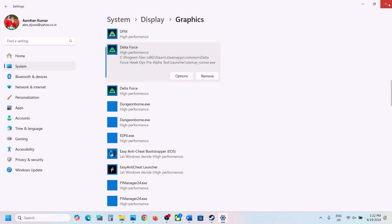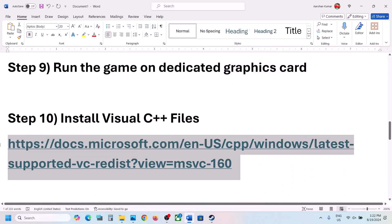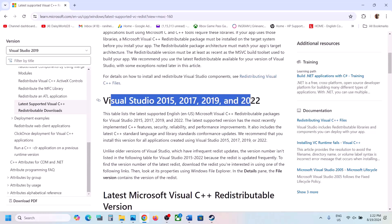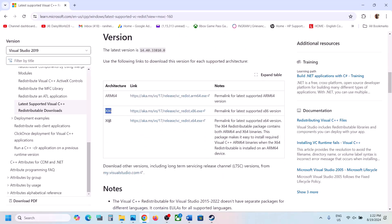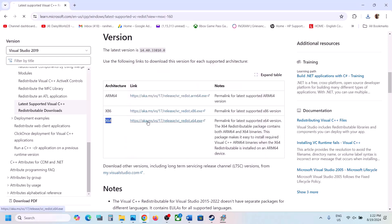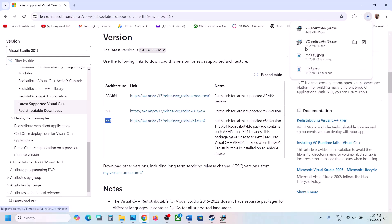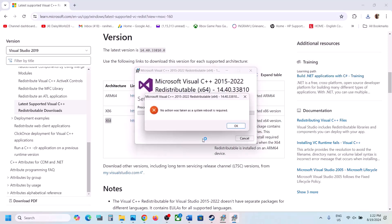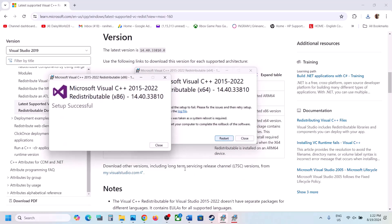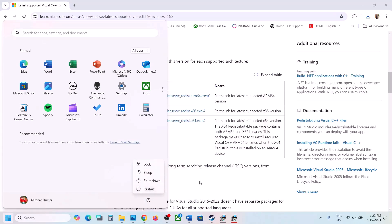Now the next step is to install Visual C++. Copy the link provided in the video description — it will take you to the Microsoft website where you can find Visual Studio 2015, 2017, 2019, and 2022 redistributables. Download both the x86 and x64 files. Run the x86 exe file first — if you see the Repair option click Repair; if you see Install click Install. Then download and run the x64 file the same way. Once done, restart your computer — a restart is required — and then launch the game and check.